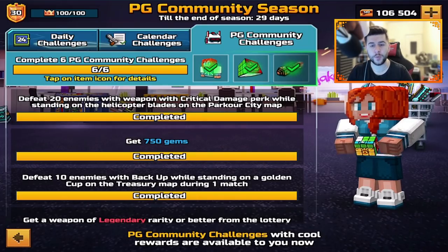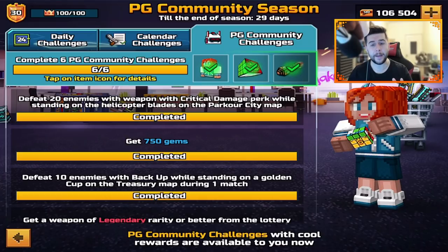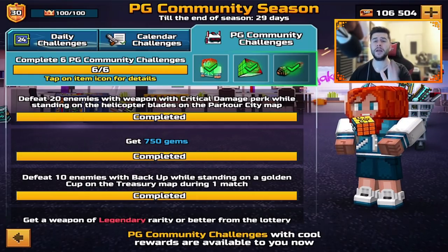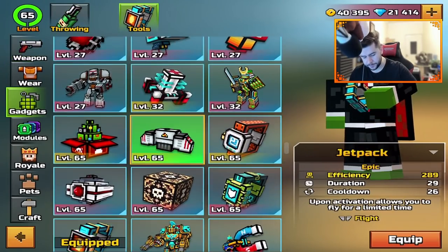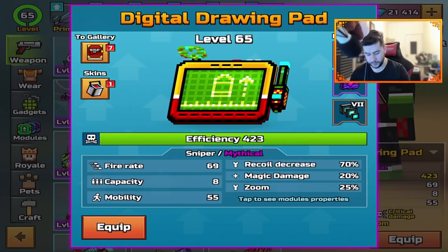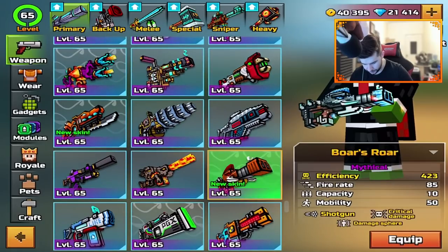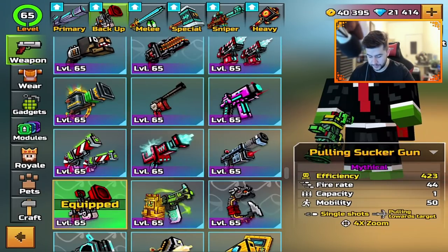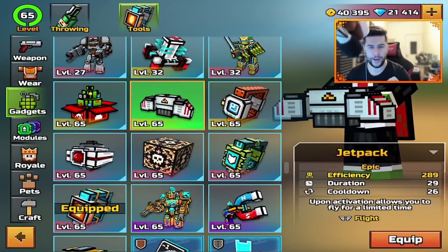The next one that people have been struggling with is defeat 20 enemies with a weapon with the critical damage perk while standing on the helicopter blades on the Parkour City map. What it does not let you know is you need to be invisible. I think two of these challenges you actually need to be invisible. This is a really big mistake that Pixel Gun 3D made and they still have not informed the whole entire community. I've seen so many people just going into this game with the jetpack gadget so they can get up top - no, that's not a good idea. So, invisibility. Weapons that you can use - one of them is the Drawing Pad with critical damage. Anything that has the critical damage perk is doable.